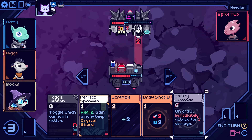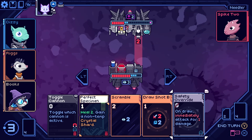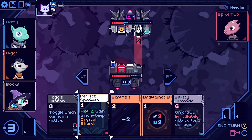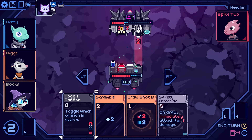I fired automatically because I drew safety override — on draw, immediately attack for one damage. So he made me attack him and then punished me for doing it, and he had temporary shield so I didn't even do any actual damage. I do have a good damage card this turn, but equally this is actually a nice time to play this — although the heal is still wasted, the card energy isn't really wasted because I don't really want to do anything this turn anyway.